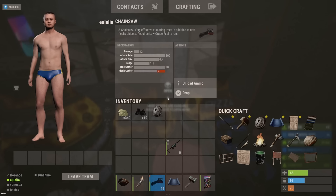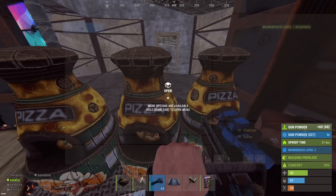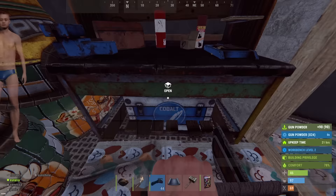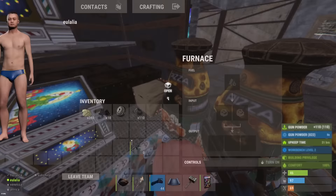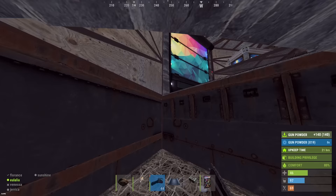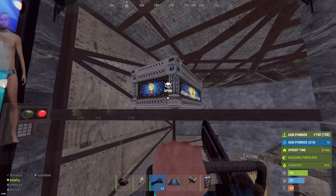Still got a tier two. We've still got a base. As far as offlines go, this is just about the best possible situation you can be in. I've still got my workbench, I've still got just enough resources to stop the decay, I've got everything I need to farm, and I've even got a few weapons to defend myself. If there was anything to take away from this, it would be: make sure you spread your loot out around the base. Have a little bit of everything in every area.